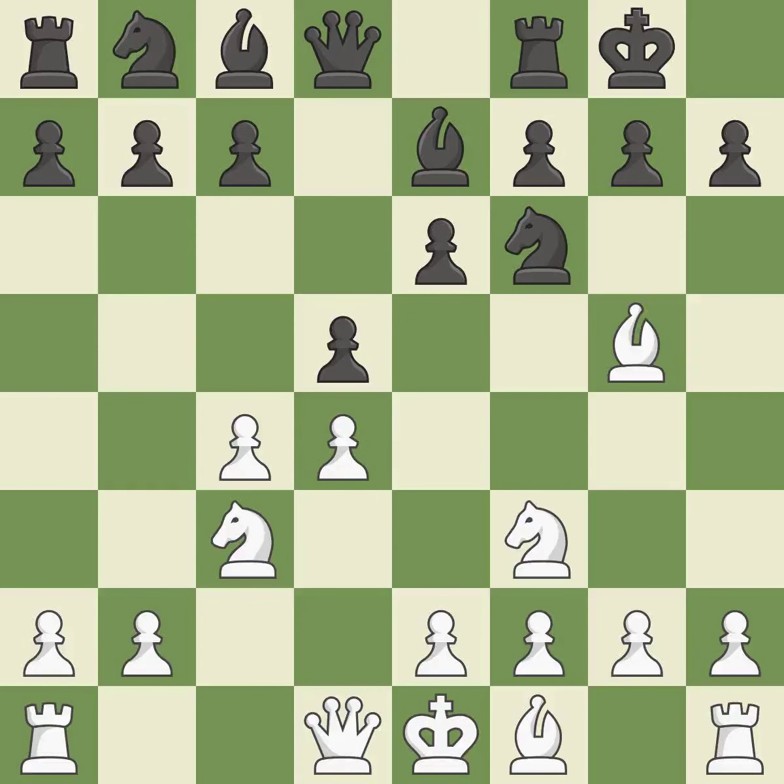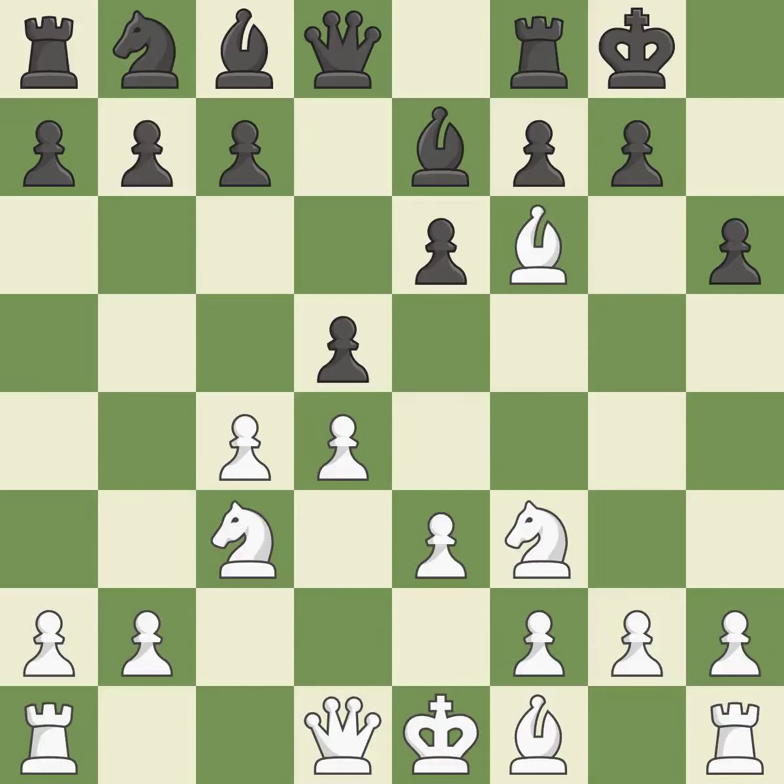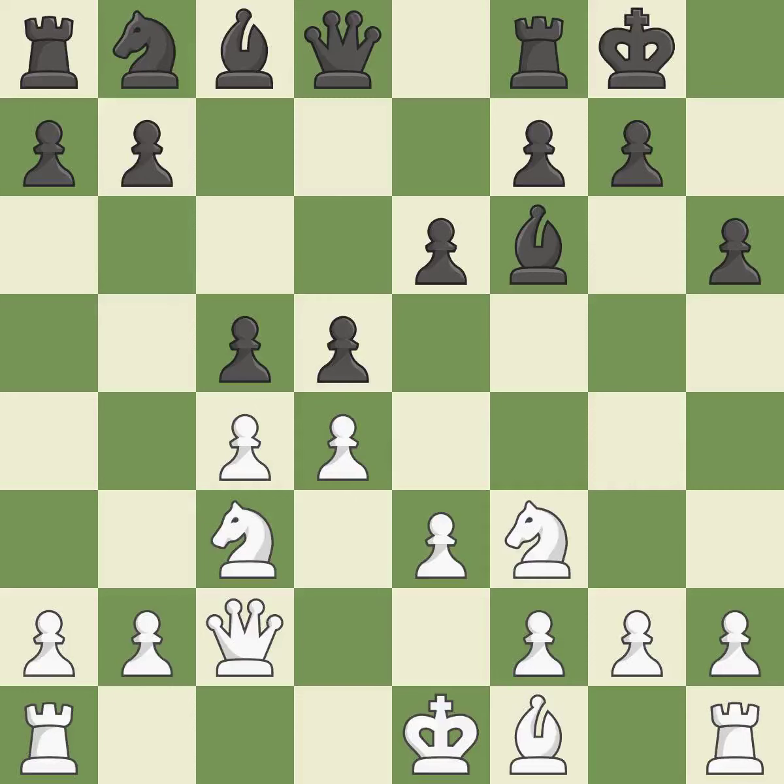Castling gets the king out of the center and activates the rook; a pawn that was being attacked and had no defenses is now protected. H6 attacks the bishop on G5, forcing White to retreat the bishop or capture the knight. This exchange is fair. A queen moves off of its beginning square and into the action, using a pawn to attack the center while vying for position.